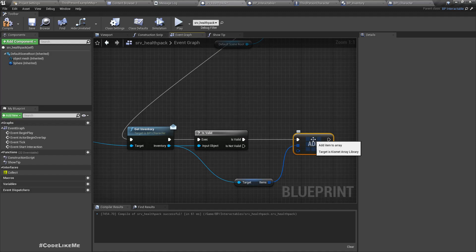This approach is not quite right, because health packs should stack. That means if I already have a health pack in the inventory it should become two — with a counter.